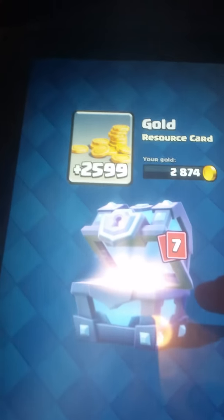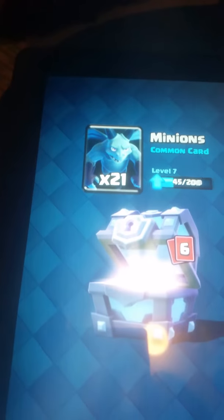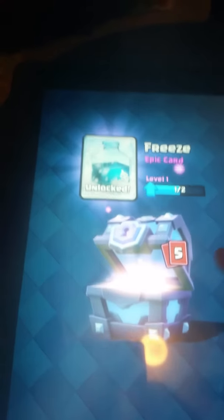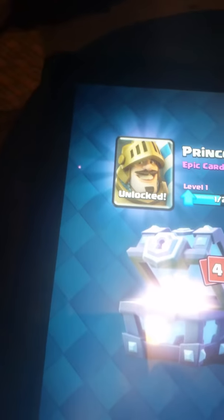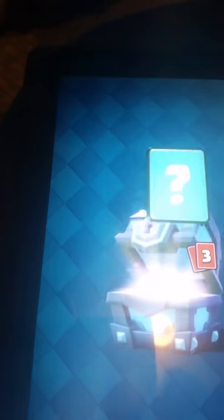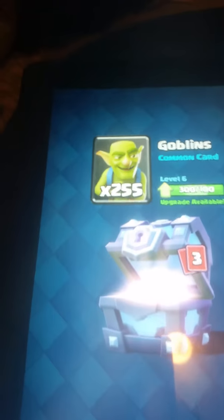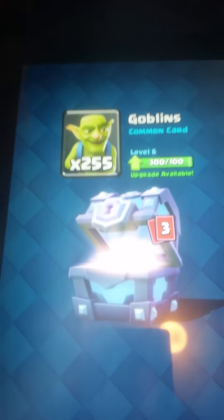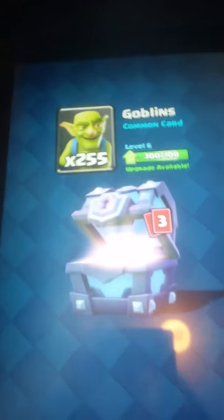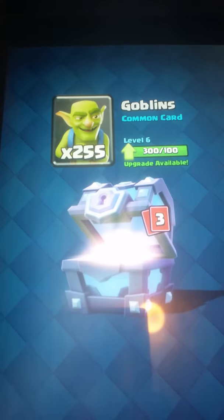2,599 gold. That'll be useful for upgrading. 21 minions. 1 freeze spell. 1 prince. 255 goblins. So far we don't have any rares. And we have 2 epics, which means we can get 10 more epics in total. And I think it's like 72 rares.